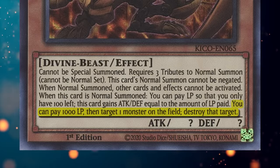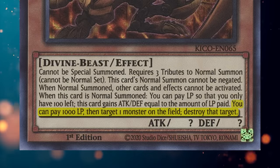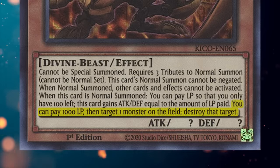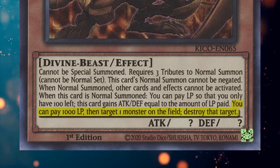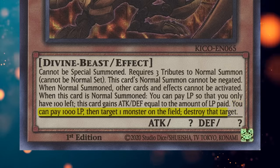Ra's last effect is: you can pay 1,000 life points, then target one monster on the field and destroy that target. This effect is pretty straightforward, but notably it's not a once-per-turn ability. As long as you have the life points to pay, you're allowed to keep activating it over and over again.